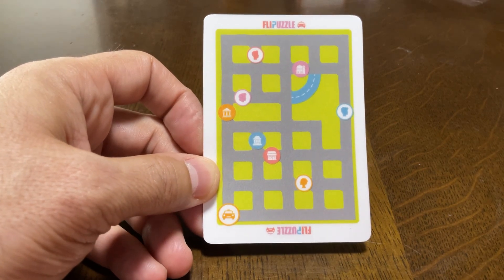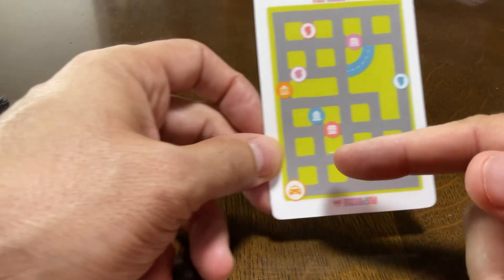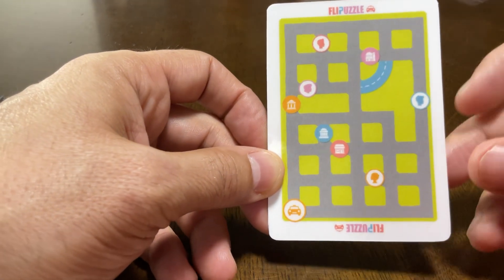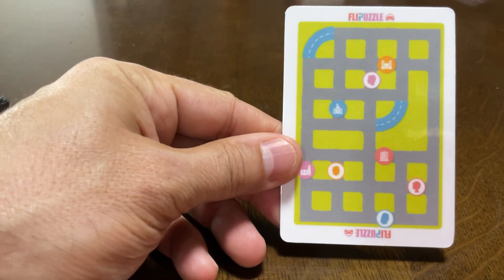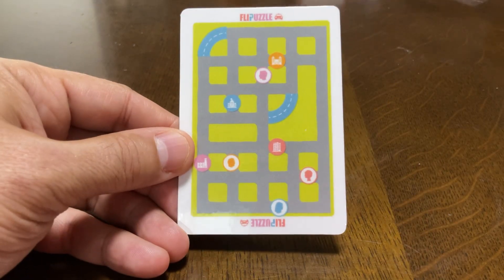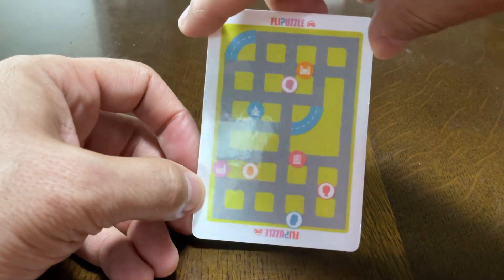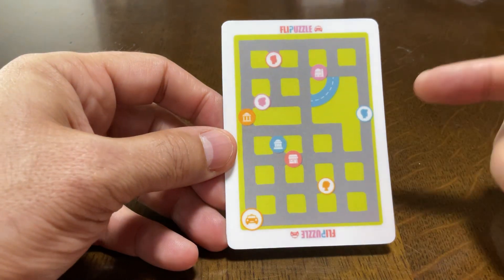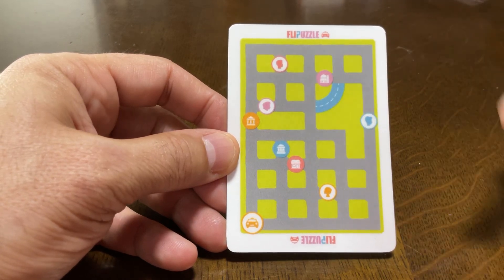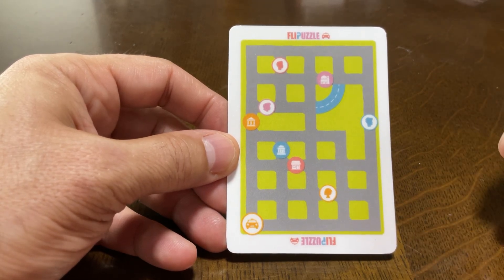It works a little bit differently. What you can see is a city grid with different streets. You've got a taxi down here which is your starting point, then you've got people you need to pick up and some destinations — places they want to go. It's double-sided with a slightly different grid on the other side with more passengers and more places to go. There are eight people, eight destinations, and actually 64 different puzzles on this one card. You just choose any person and any destination before you play.